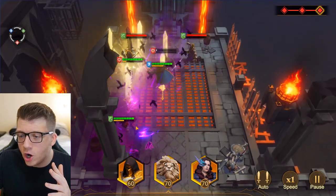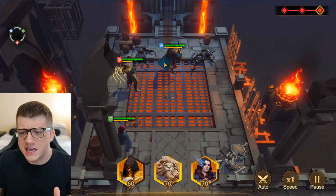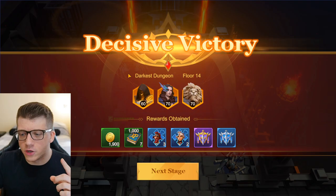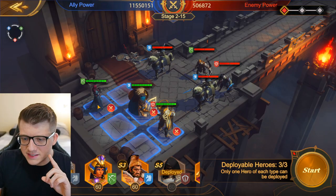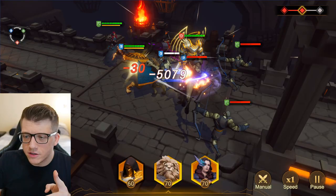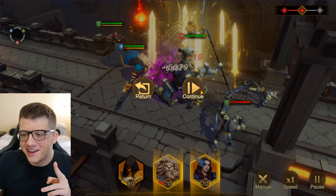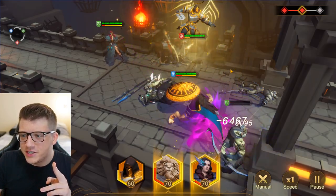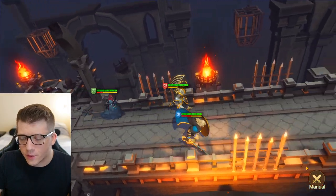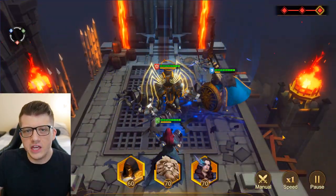We immediately destroy the front row with no problem. The rage bars fill up quickly — Mikael launches a lightning strike with lightning flying visually around him. Then Lizbeth's active skill fires off — she sends a storm of ravens and crows at the enemies. Mikael's skill has holy swords swirling around him. Then Morgan and Lizbeth go off — the enemies are instantly dead.